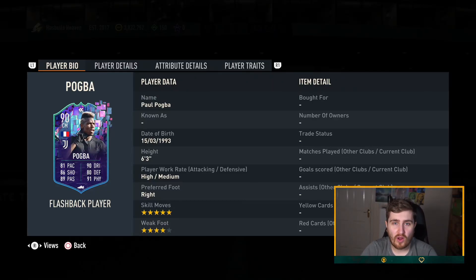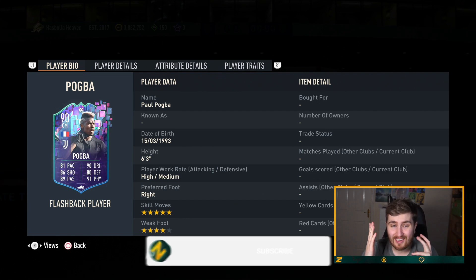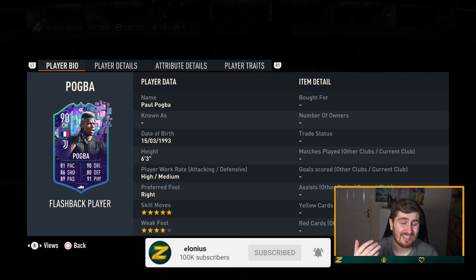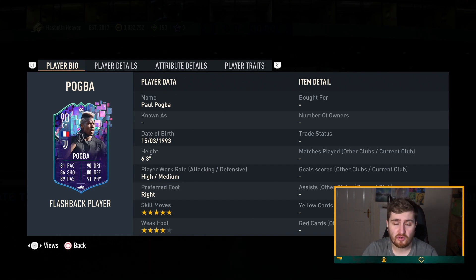Hey guys, Zelonius here, welcome to an action-packed video. Today we are going to be looking at the Paul Pogba Flashback SBC that EA have just released, deciding is he worth it, is he good enough for a top tier team, but also looking at the new Team of the Year icons that came out today.